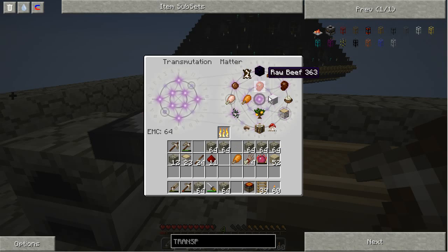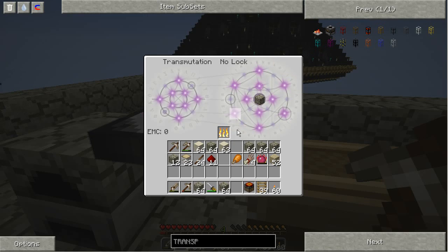I need some sand. I'm going to make — we'll make five stacks, might as well. And one last stack here, convert most of my cobble into sand right now, but that's okay.